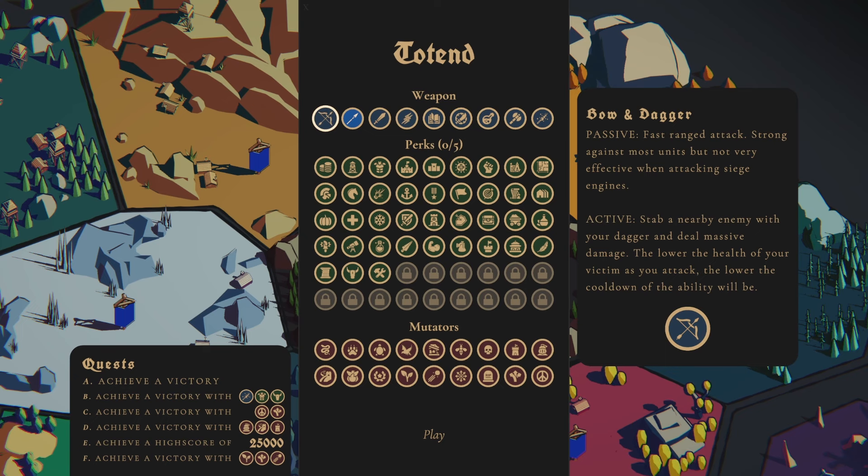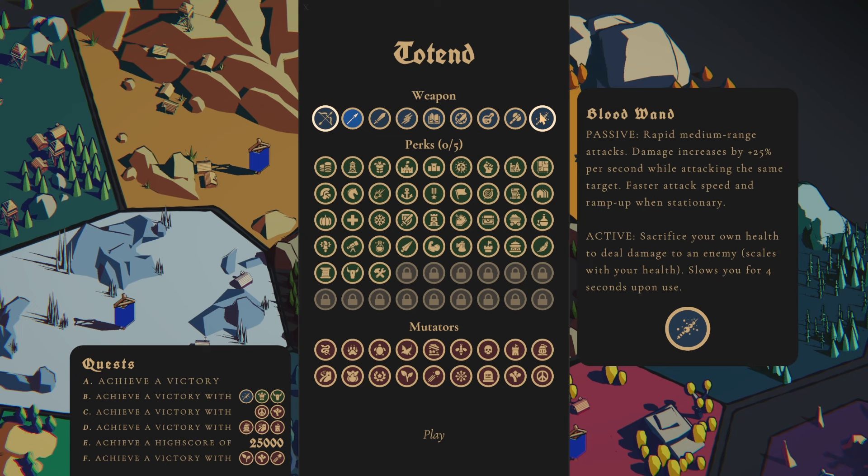We're going into Tot End. We also unlocked the final weapon, the Blood Wand. Rapid medium range attacks, damage increases by 25% per second while attacking the same target. Faster attack speed and ramp up when stationary. Active: sacrifice your own health to deal damage to an enemy. Scales with your health, slows you for 4 seconds upon use.